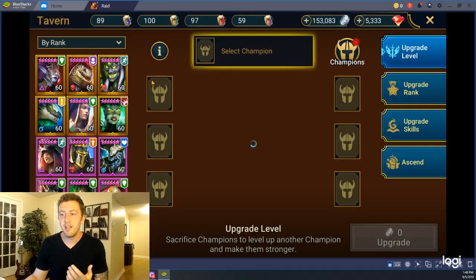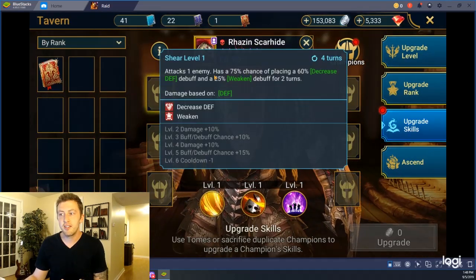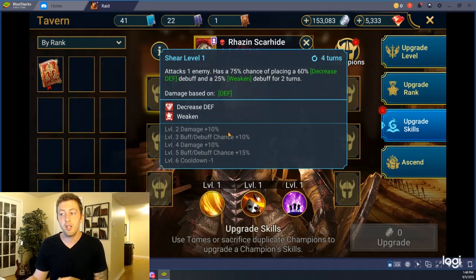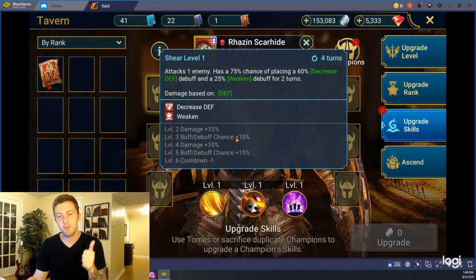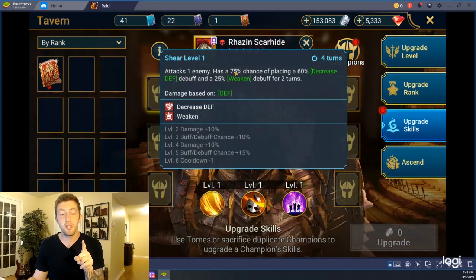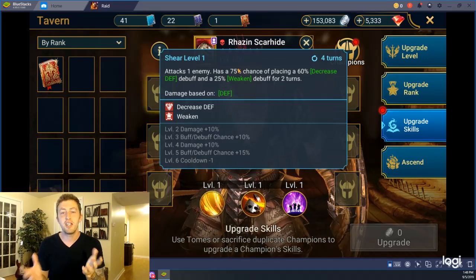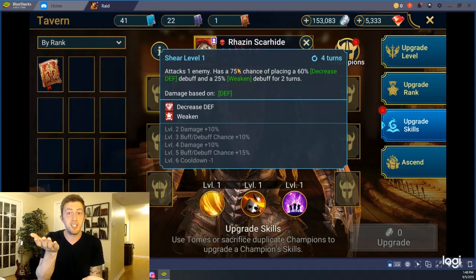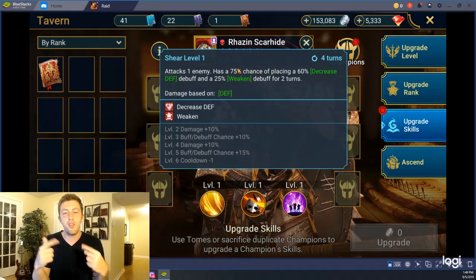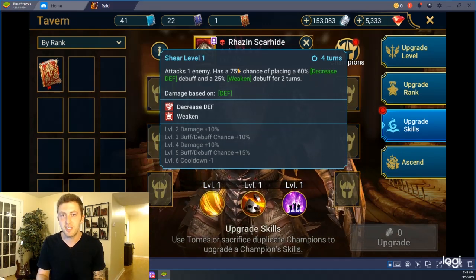I want to tackle one more question: if I have a high accuracy, can I increase the percent chance of placing the debuff? The answer is no. The only thing that can increase this chance — say a 75% chance of placing — is if you level up those skills or use a mastery like Sniper that specifically says it increases the chance of placing the debuff. What accuracy does is the second half of this. You have to win two different battles: first, the percentage chance that you will place it, and second, the battle between accuracy and resistance. That's when your accuracy comes into play. Once you've landed that percent chance, then you check accuracy versus resistance to land your debuff. But having higher accuracy will not increase that percentage chance.